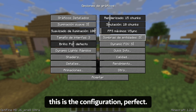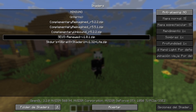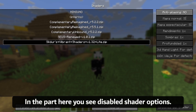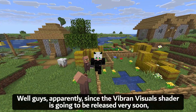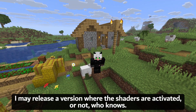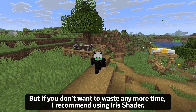I have several shaders here — Complementary, SEUS, Sildur's — there are several versions. However, none of them allow me to install a shader; you can see the Shader Options are disabled. Apparently, since the Vibrant Visuals shader is going to be released very soon, this option is disabled. A version where shaders are activated may be released later — you just have to wait.